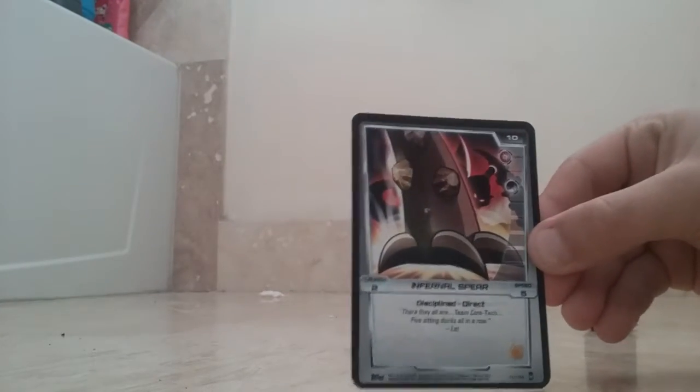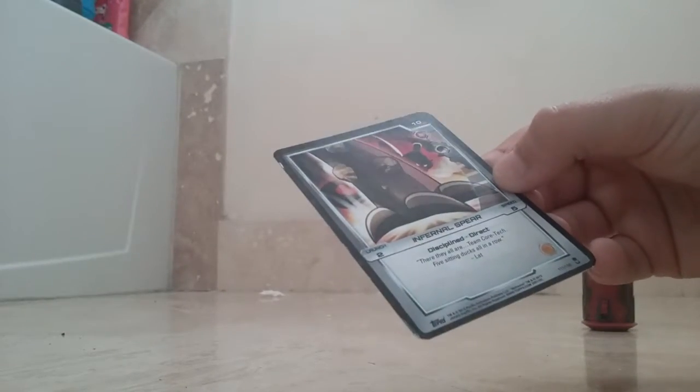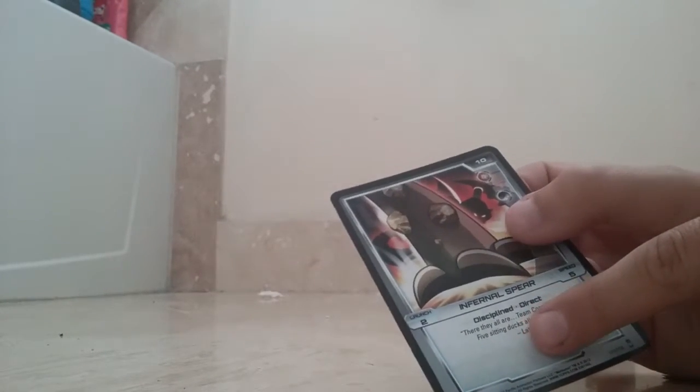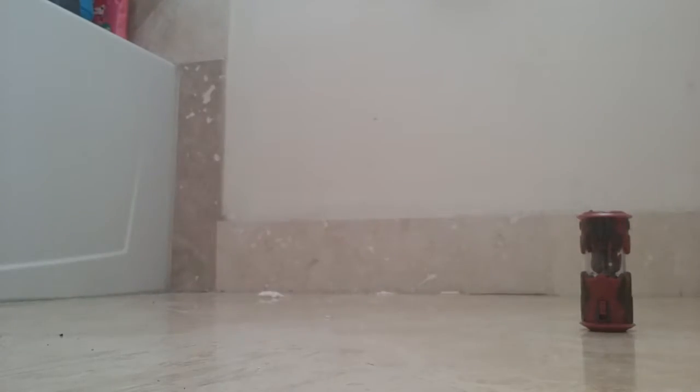On to his move card. It's a direct move. The hit points are 10, speed is 5, launch is 2. Internal Spear. Discipline Direct — which I already read before. They are all Team Core Tech — five sitting ducks in a row. The card has Reckless and Stealth, and the card type is Attack. So there we go — that is Spider-Wolf's cards.